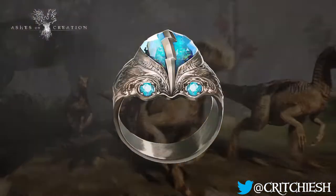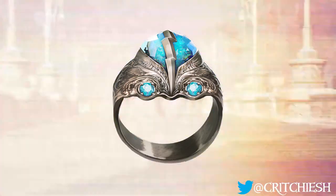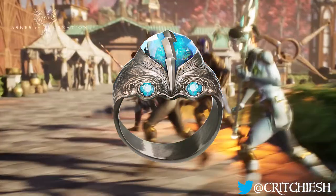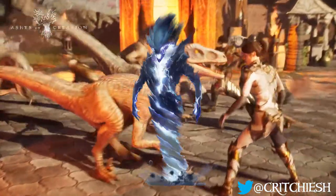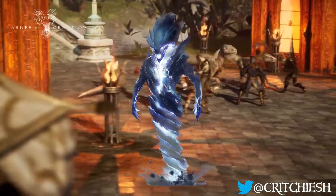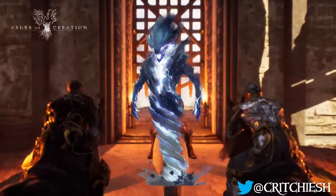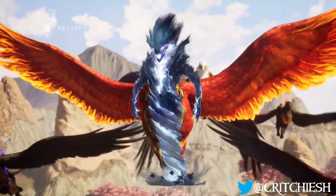In this set we have the Coil of the Crackling Skies, which is a ring with a description of granting its wearer the fortitude to withstand any tempest. Then we have the Guardian Nimbus — unclear if this is a pet or a companion or something else, although I'd assume it's some sort of companion that follows you around. This guy is a living vortex imbued with the Luminous Leaven Storm by the High Priest.